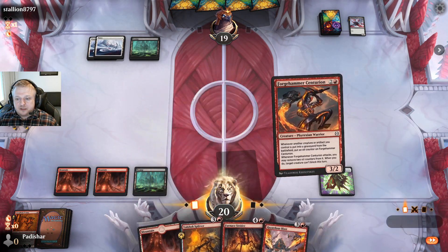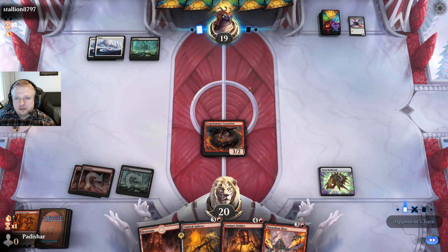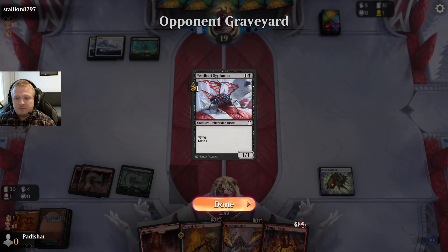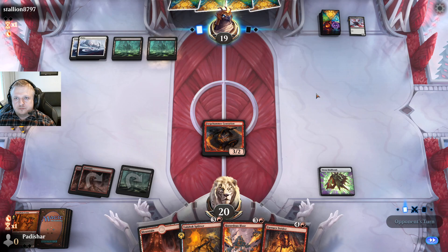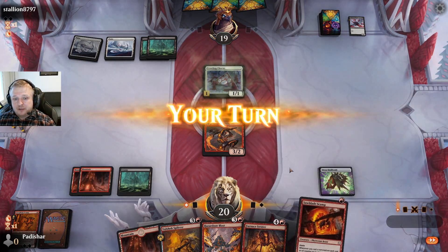This is a card that's quite decent against black-white specifically — there's gonna be some Mites and natural wonder-toughness creatures there as well. They didn't have a three-drop — they mulliganed to six so possibly had to keep a subpar hand because they didn't want to go to five. I assume they have a play for this turn. Oh — that's not a four-drop.